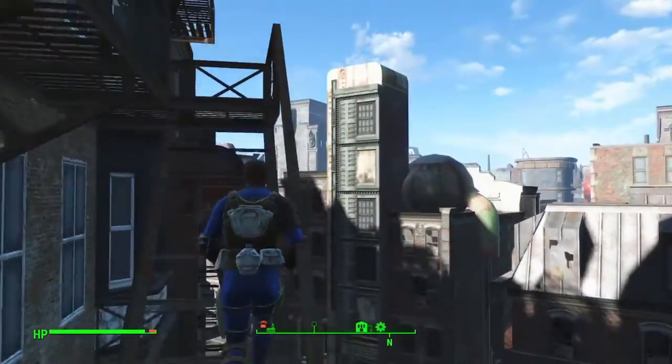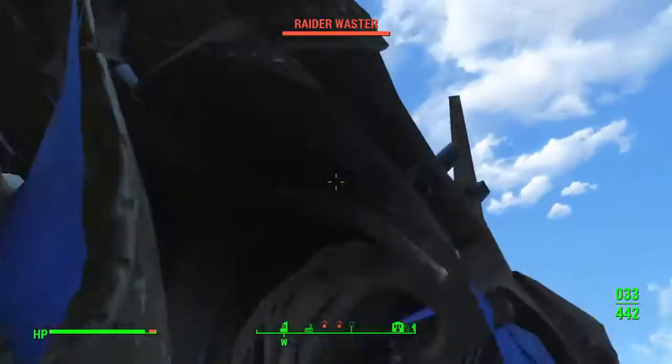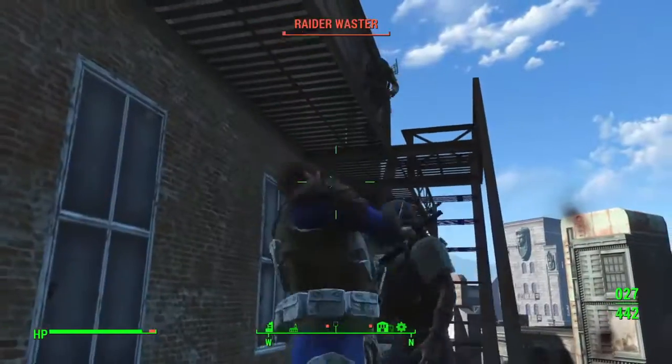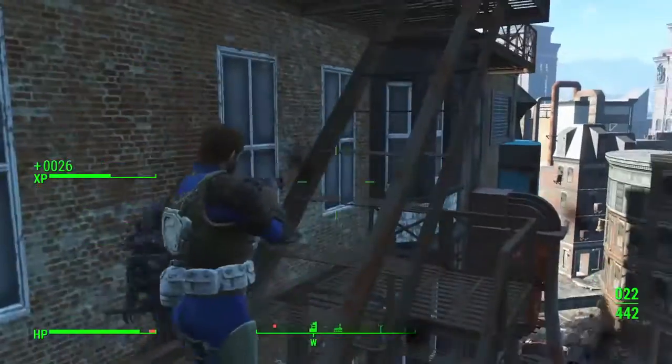Hello everyone and welcome to another Fallout 4 tips and tricks video. Today I'm going to be showing you where to find one of the unique armor pieces in the game. This is the freefall armor, which allows you to jump off of even the highest building in the game and not take any fall damage.